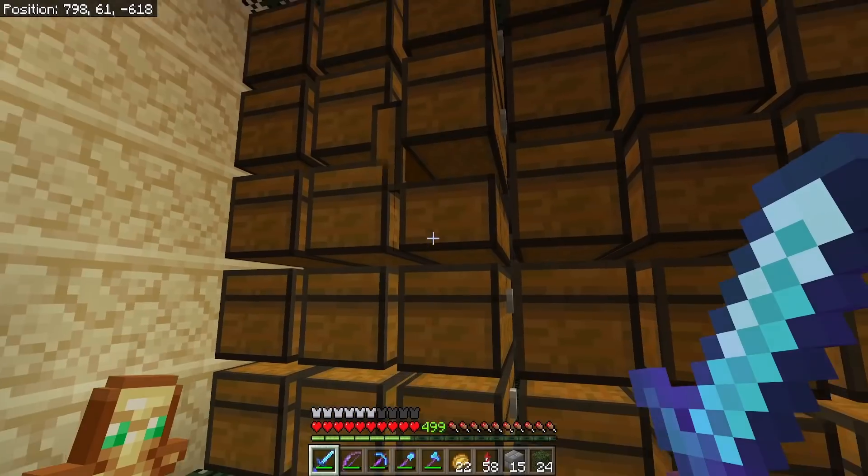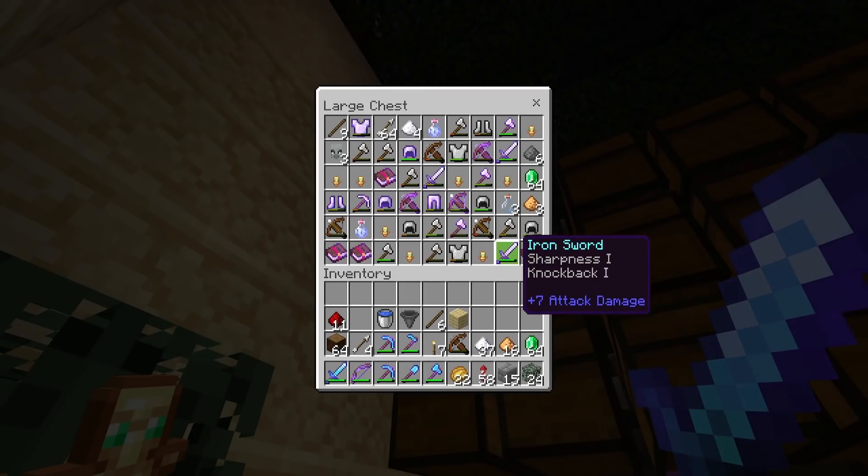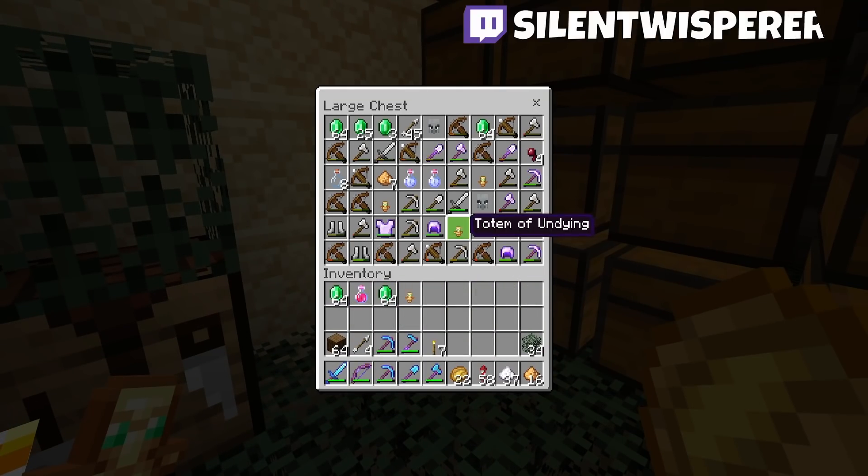The redstone on the raid farm really broke early on, so all of this is just full of junk. It didn't even try to withstand — all the junk went in here. So we're gonna pull a trick from the last episode and pull everything of use out of these chests and then just break the chest.